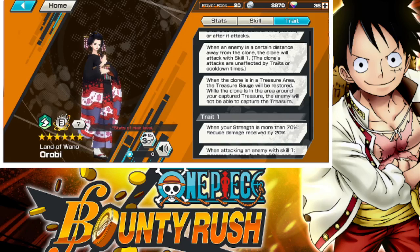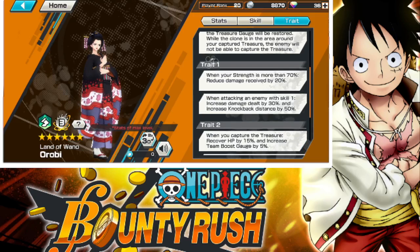When the clone is in a treasure area, the treasure gauge will be restored — that's interesting, I like that. You don't even have to be there; the clone just does it. So once you cap a flag, if you want to build up the gauge, the clone can just sit there. Although, I don't think you have free reign over the clone — if there are enemies near, the clone will probably go attack them instead of sitting in the treasure area. While the clone is in the area around your captured treasure, the enemy will not be able to capture the treasure. Basically, the clone counts as another person. I like that.